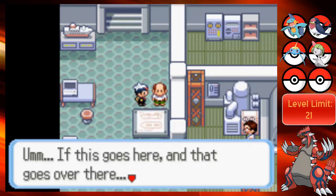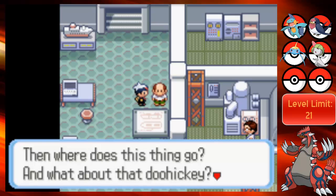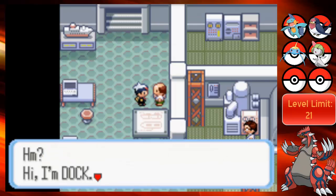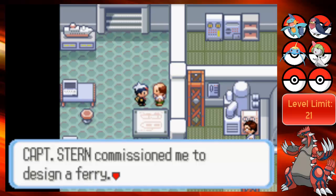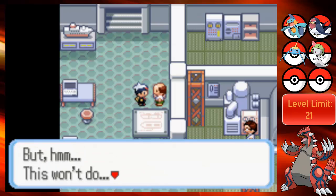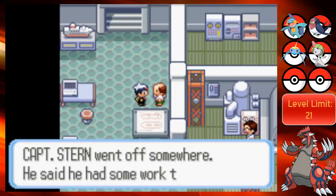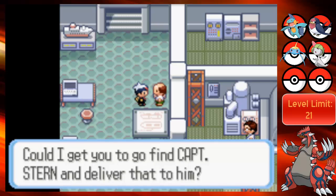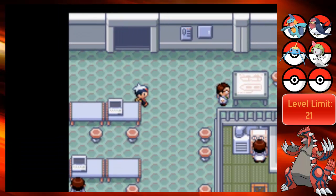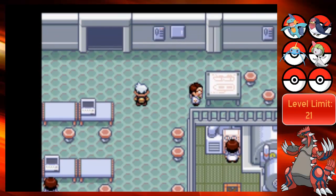'If this goes here, and that goes over there, then where does this thing go? And what about that doohickey? I can't make heads or tails of this!' He says he's Doc and Captain Stern commissioned him to design a ferry. Those are Devon Goods but Captain Stern went off somewhere. He asks me to find Captain Stern and deliver the goods to him. Alright, I think that triggered the event over in the museum over there.